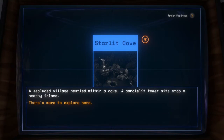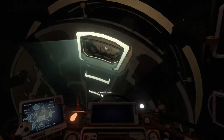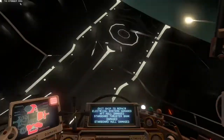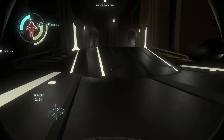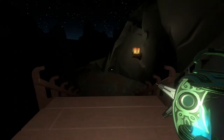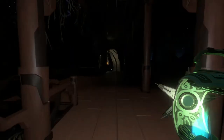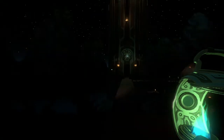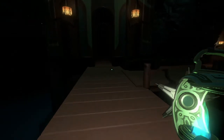A secluded village nestled within a cave. A candlelit tower sits atop a nearby island. I'm gonna try and destroy my ship as much as possible. I gotta get out! That was - I achieved what I wanted to achieve. Now we leave. I'm going to pound the flesh out of that person who's stepping around above me. I think I'm overreacting - but no, I think my actions are completely justified. That stepping is really, really creepy.